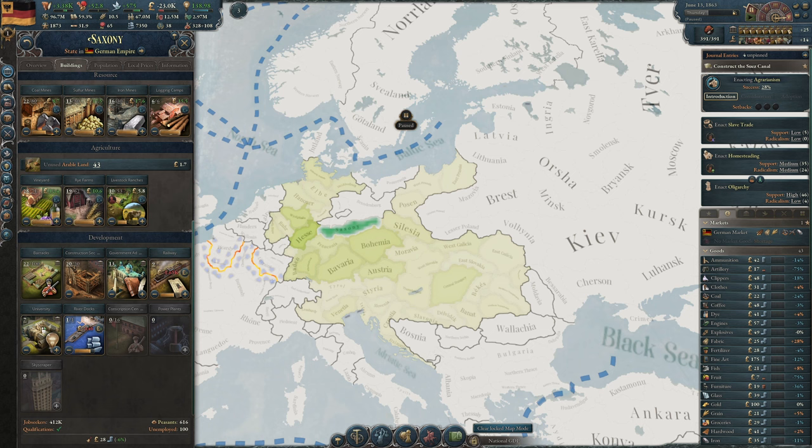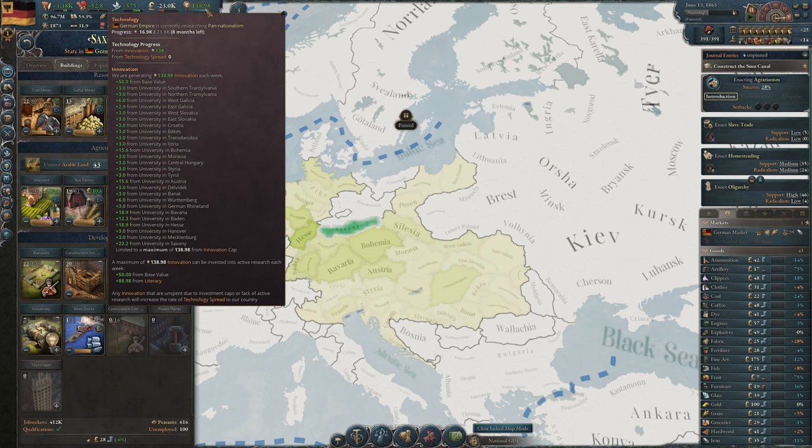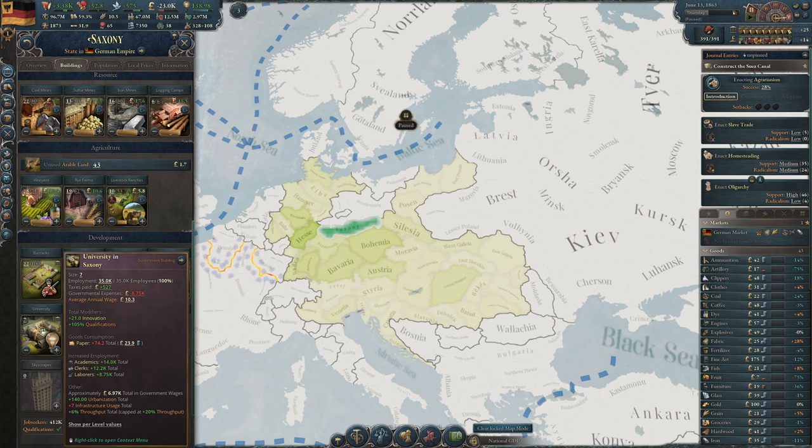One place it's really doing fine is here on the universities — plus 105% on qualifications. That's incredible. We don't need all these universities to meet the innovation target of 138.98, but we do need these universities to increase the qualifications of the people in Saxony so they can move off of the subsistence farms and get themselves into factories. That's one of the keys: education.